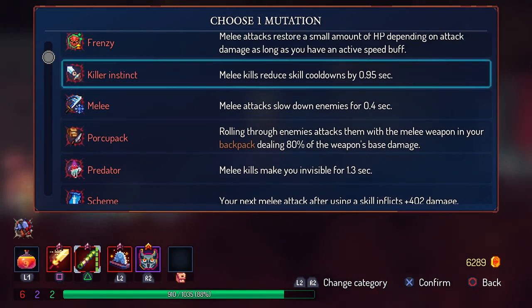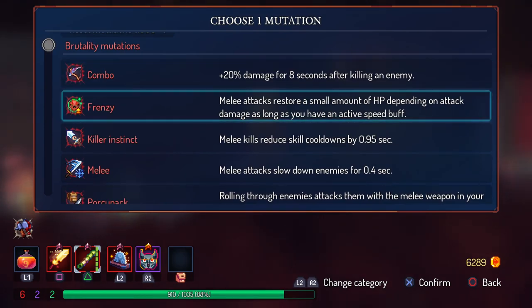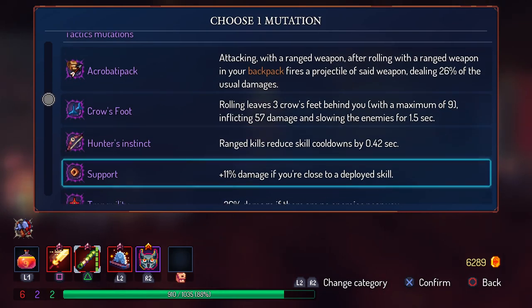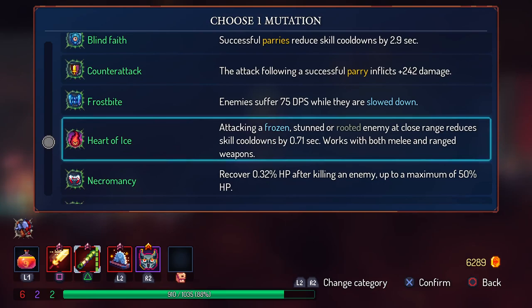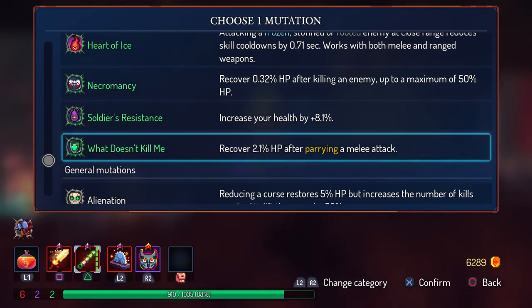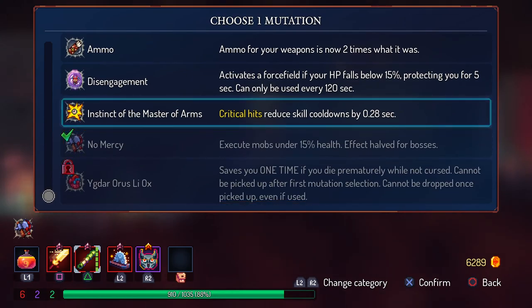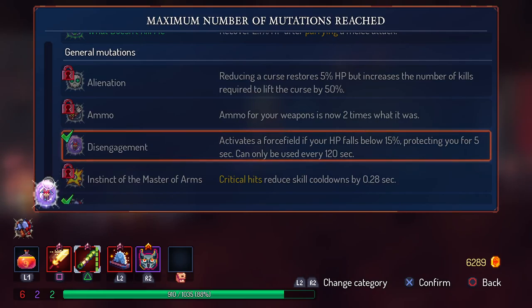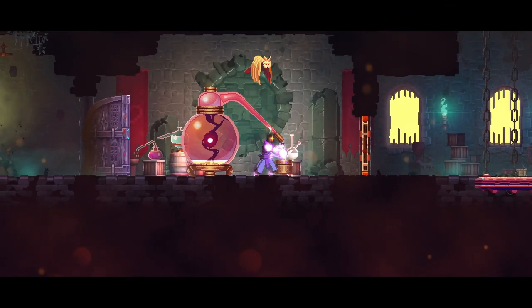Melee attacks slow down enemies is always nice. Combo's pretty good. Melee kills reduce skill cooldown. Crow's Feet's pretty decent. Crossbite's good. Necromancy's okay. Crits for cooldowns is pretty good too. We can go with disengagement actually — disengagement's always a good one, isn't it? We learned that before.